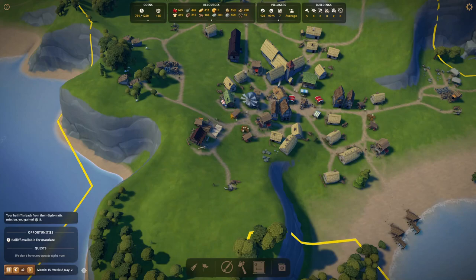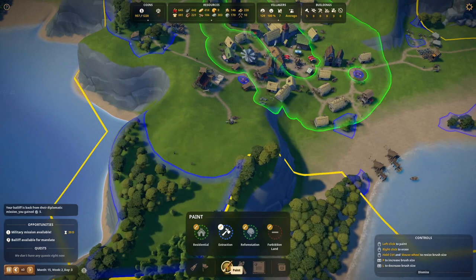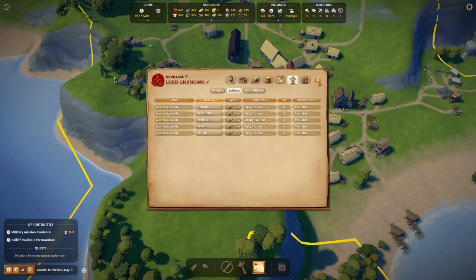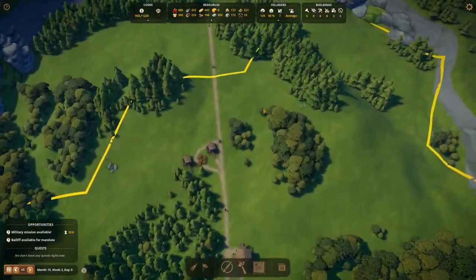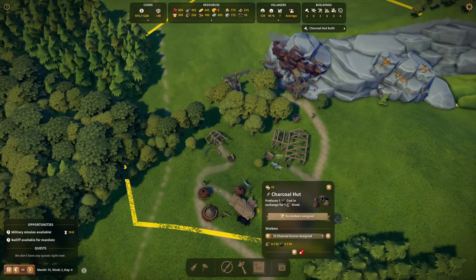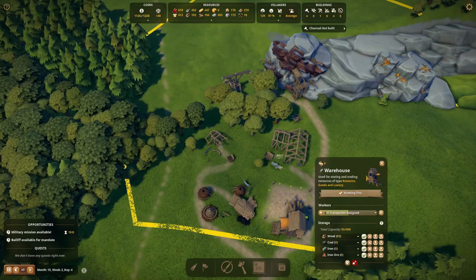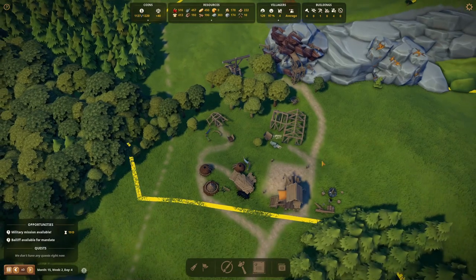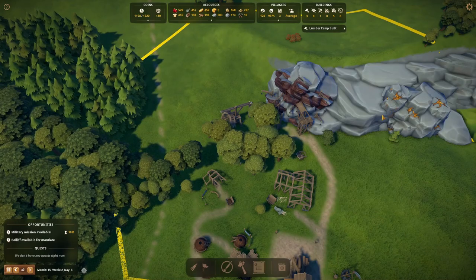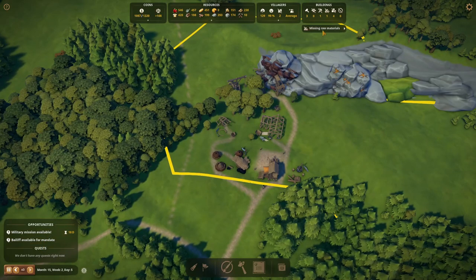I have no clue where north is actually, but as we're looking at the town right now it would seem to be north. The bailiff is ready and we have another military mission — we need to keep an eye on our military because they're almost done. Hopefully we get some good bonuses from that. They are really busy. We get our first charcoal burner — let's put three people in and give them a job straight away. We can already assign two miners, so let's do so. We really need everything to be done at a point, so let's just continue.